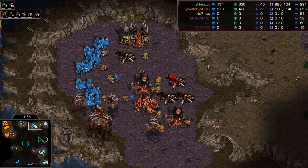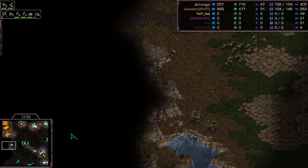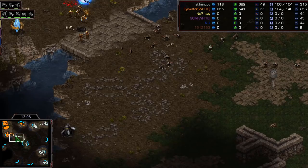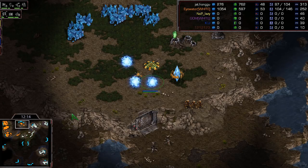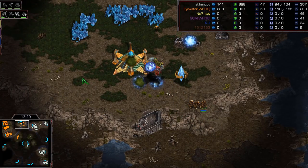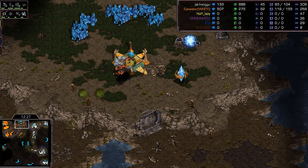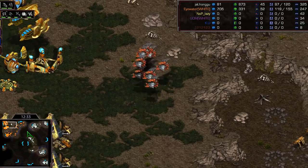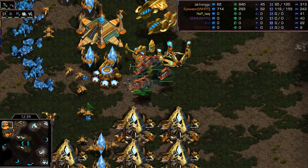I love the two macro hatches at the fourth base, the macro hatch at the third, and the one at the natural - this is macro hatch heaven right now. A Zergling scouts around - did Shuttle expand at nine o'clock? No. So he's going to be at the twelve o'clock instead. Jumping on that position now would be insanely good, but there are Zealots in the way. Larva decides to make Mutas. Shuttle is no longer making Corsairs - the Muta tech switch really catches everyone by surprise. That's eight Mutas - they can take down a cannon just like that.